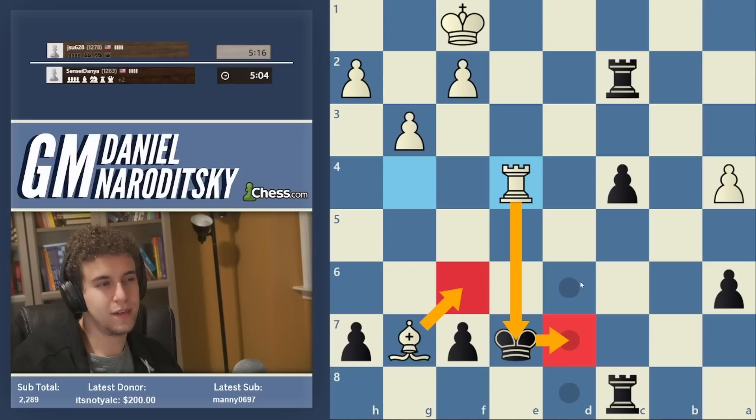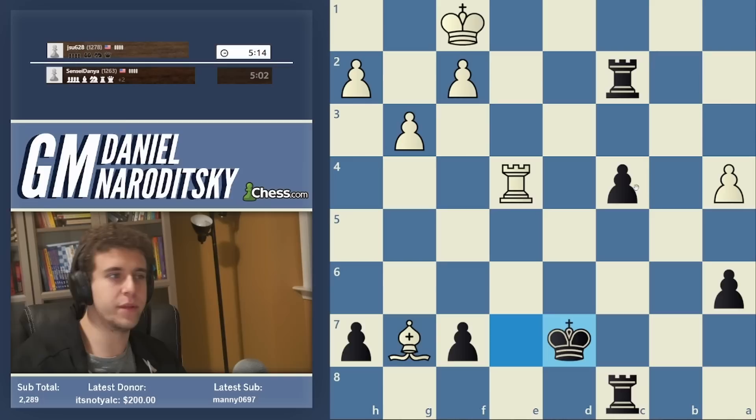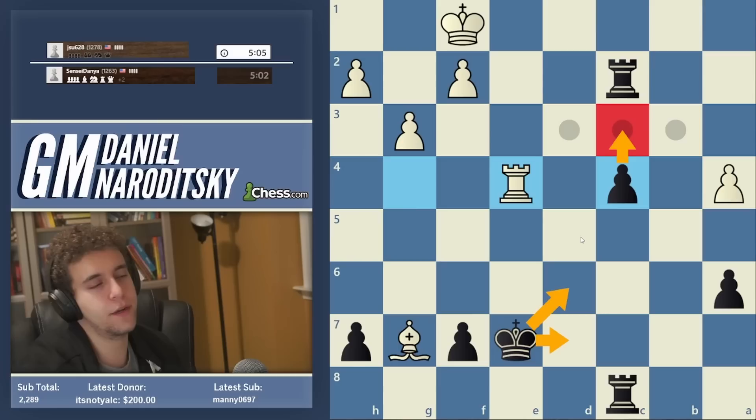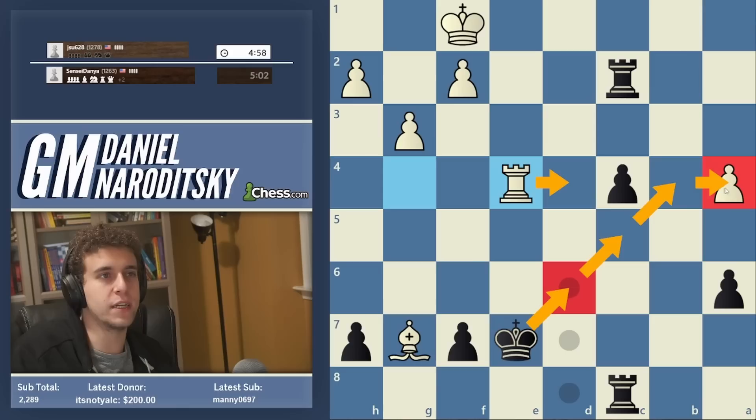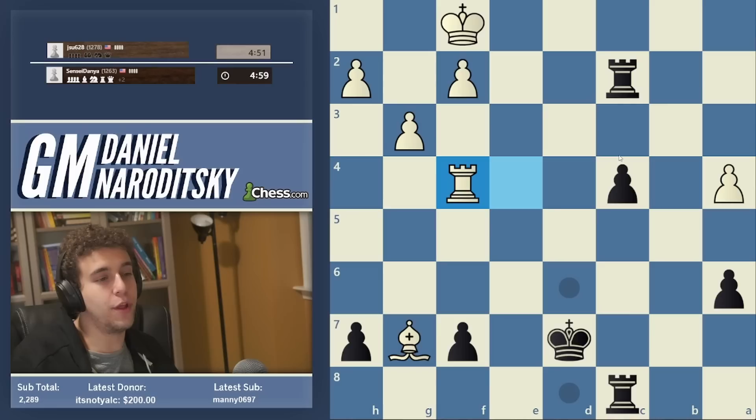Bishop g7 allows our king to move toward the center where it's entirely out of danger. King e8, king e7, king d7, king d6. The only tiny point is king d7 maybe allows bishop f6 preparing rook e7 with check — although even that is totally innocuous because our pawn will already be on c3. In general, I want to put the king on the opposite square of the bishop so there are no sudden bishop checks. In a classical game I would go king d6, rook d4 check, king c5, and get the king as active as possible — maybe even to b4 to take the pawn on a4.